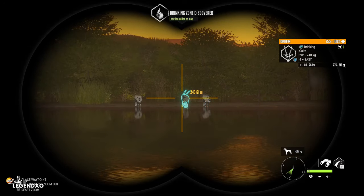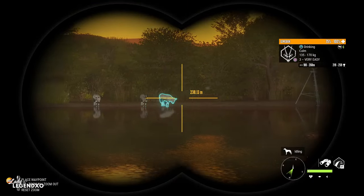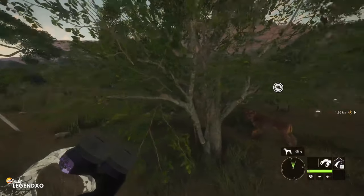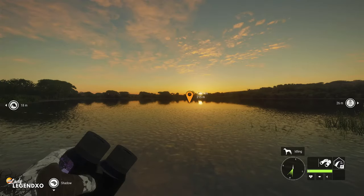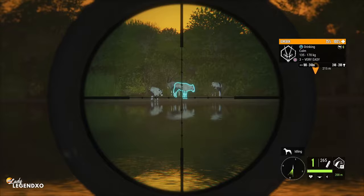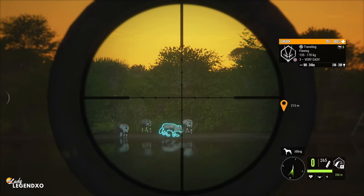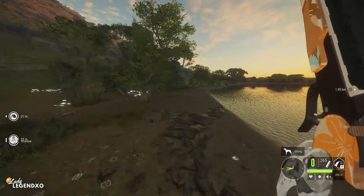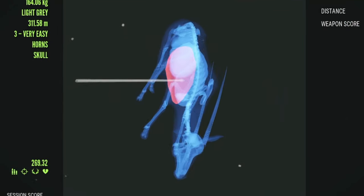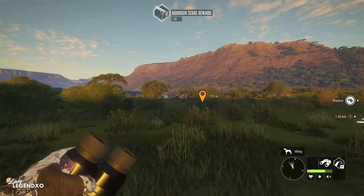Gamspok are now class six — we can no longer shoot them with the 300. I'm a little sad about that. What we're going to use is the Jernberg — it's good from four to nine and zeroes up to 200 meters. Here we go. There was hardly any recoil there as well. Pretty decent — let's see how far she ran: 139 meters. So the Jernberg really is fairly powerful. What do you guys think of Gamspok now being a class six species?